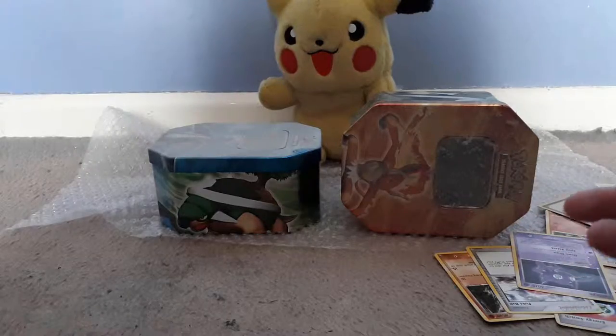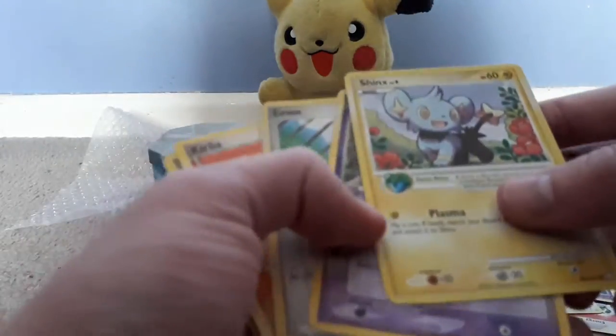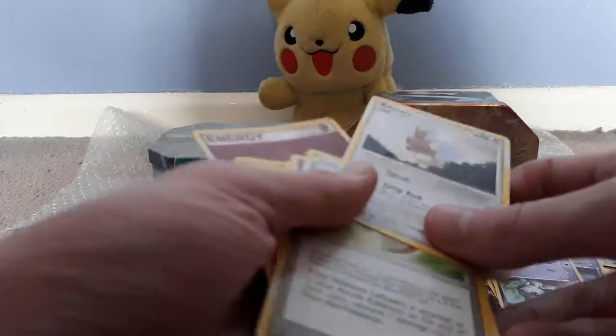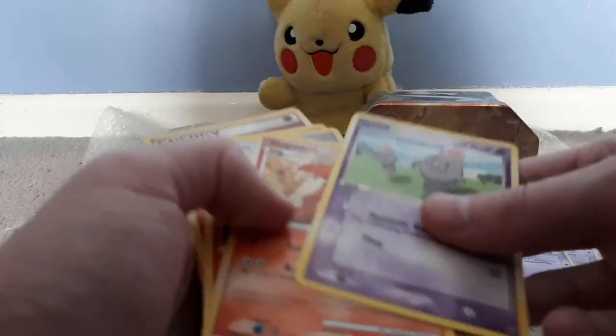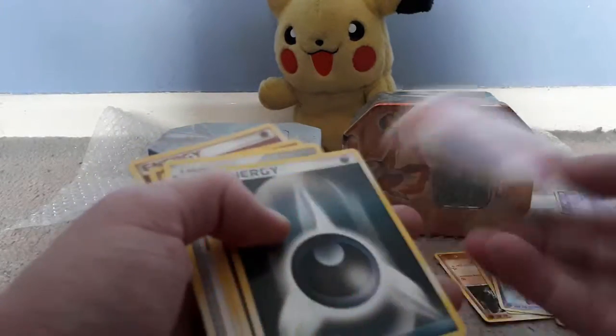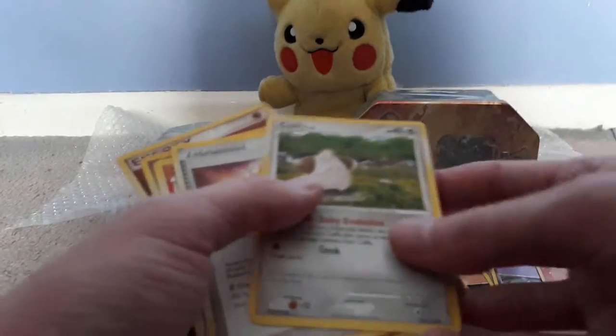Alright, let's take another handful. Shinx, Ralts, Eevee, Curlier, Doduo, plus power. Buneary, Leftovers - always a good item to use in the games. Spoink, Slugma, Vulpix, a fire energy, a dark energy, a fighting energy.